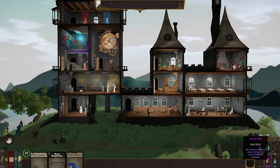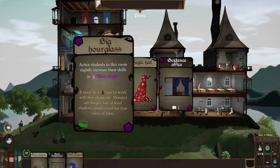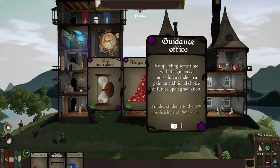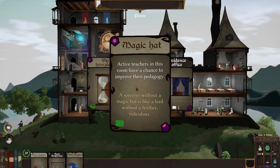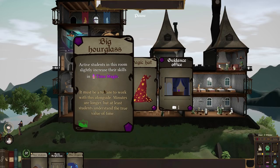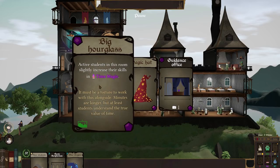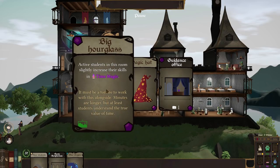We can get another arcana deck card. Options: a big hourglass - active students slightly increase time magic skills (but it makes time feel slower, which sounds terrible); a magic hat - active teachers have a chance to improve; or the guidance office. A sorcerer without a magic hat is like a bird without a feather - ridiculous. Let's go for the big hourglass because it sounds fun - we'll place it in the time magic room alongside the giant time clock, to make students even more acutely aware of the terrible passage of time.